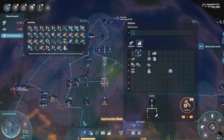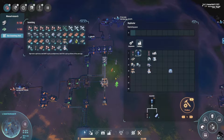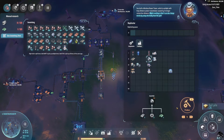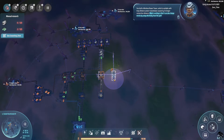This has a pretty big connection range, but the main reason why we want this is so we can charge ourselves pretty quickly. It's a wireless power tower, suitable for long distance power transmission caused by its longer connection distance. What's exciting is that it can also charge the mecha by using electricity from the grid.